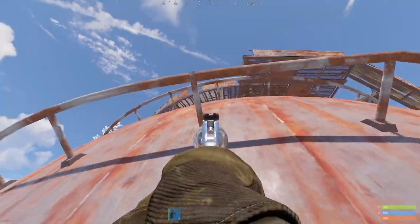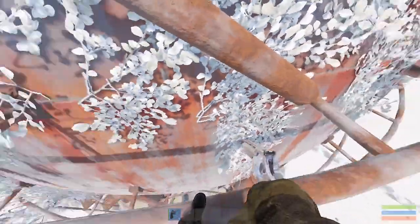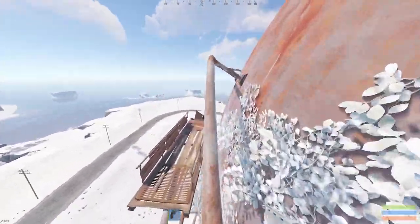If there's ever someone holding the top of dome, you don't have to take the main entrance. Instead, when you get to this part of the parkour, jump on top of this angled pipe and run up.